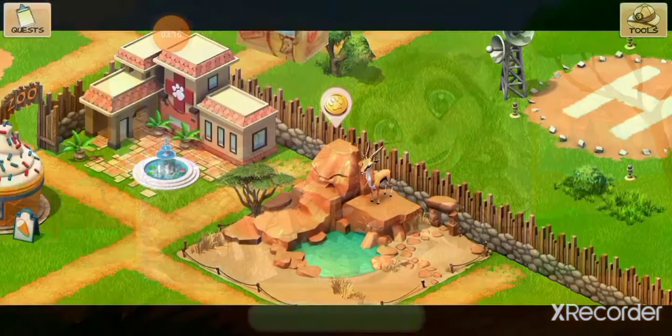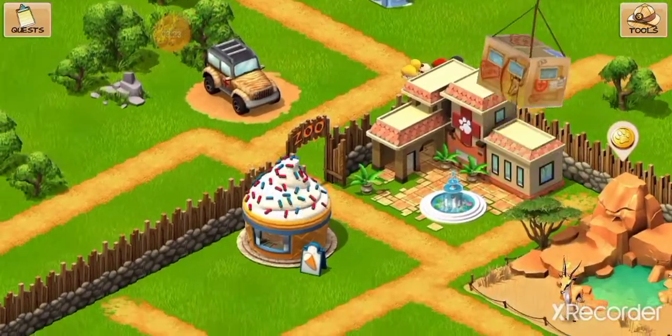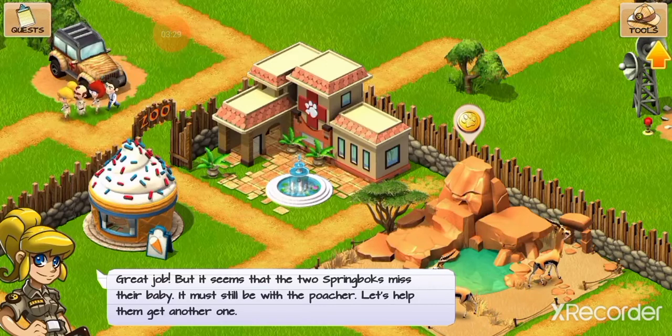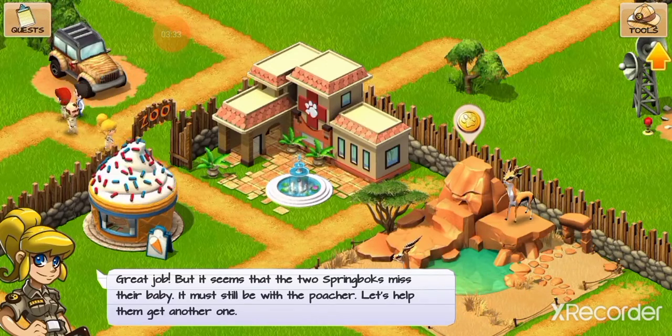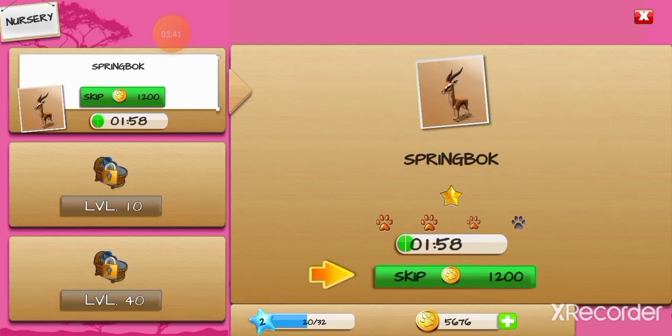The box is very trippy — you can't tell which side it is. Don't look at it too much, it'll ruin your small brain. Look at these humans coming in with their gigantic heads. It seems the two springboks — I'm just gonna call them antelope — miss their baby. They must still be with the poacher. Let's help them get another one. I'll be right back, I'm gonna pause the video real quick until it's done. Cause if you play video games, you know never to speed these things up even though it's like a minute.